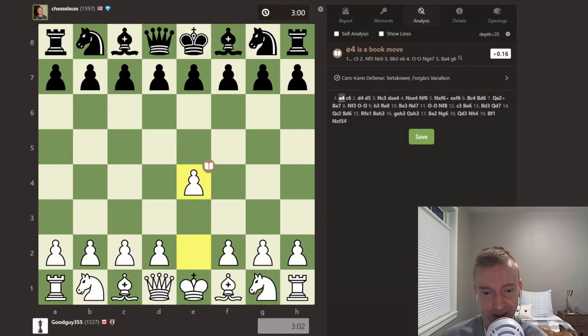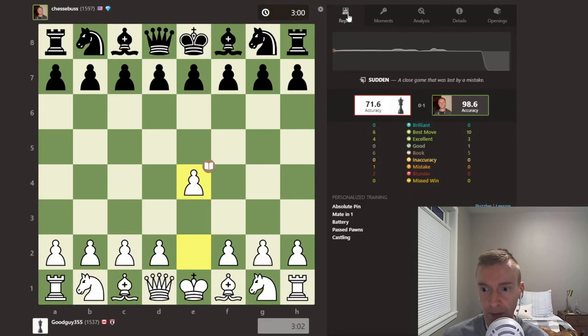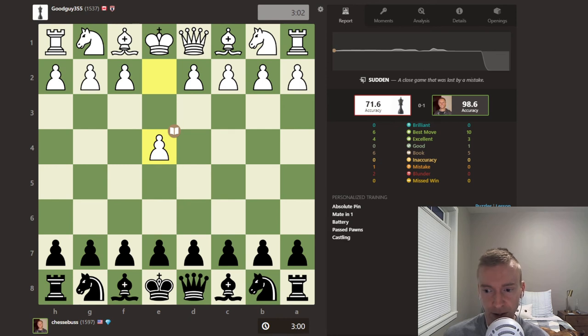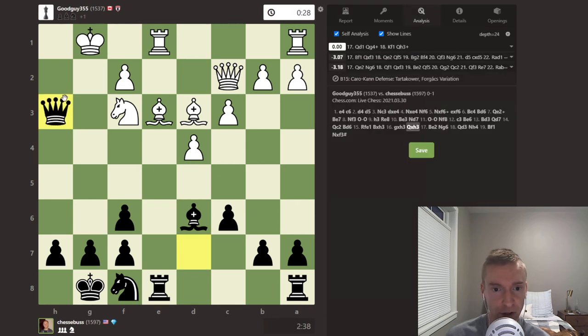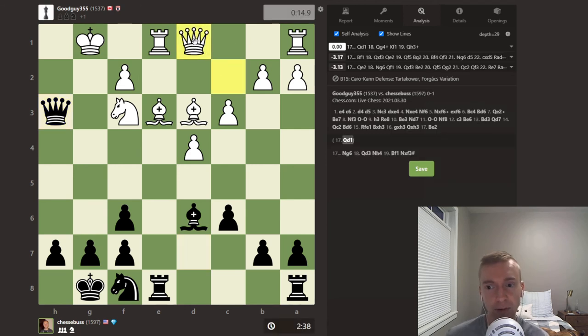Let's look at the game report and see what the computer thinks. 71.6 accuracy for white, 98.6 for Jesse playing black — that's a really strong accuracy score. Jesse was very comfortable in the book and knew about the sacrifice. The blunder was bishop e2. With best play right there, Stockfish says it's equal — that's how strong the sacrifice is. The only move that draws the game, every other move should be losing, is queen to d1.